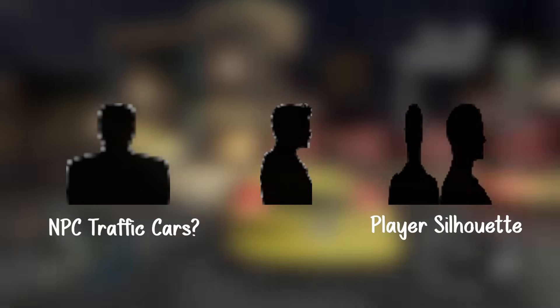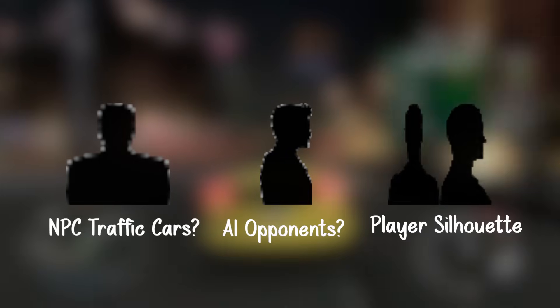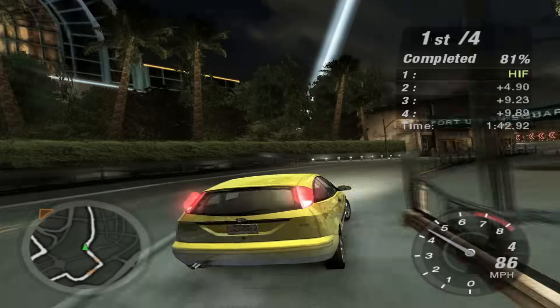This texture here is of the player model, which is the silhouette you see when driving your car, but for some reason there are two other versions. I believe this smaller one on the left side is the driver silhouette for NPC traffic cars, but this other one in the middle I have no idea about. Possibly it was for AI opponents in races? However, I thought they used the same textures as the player silhouette. Let me know in the comments.